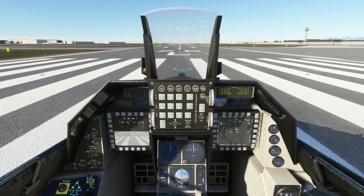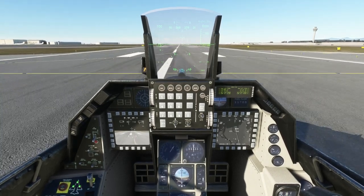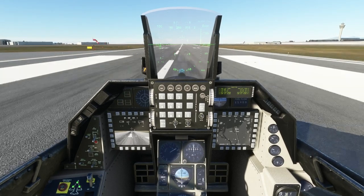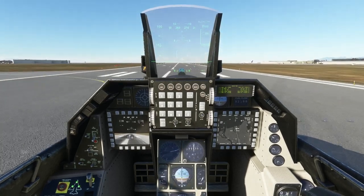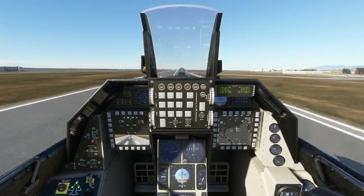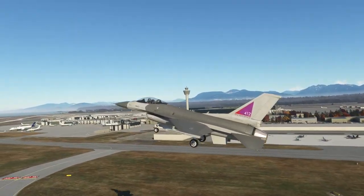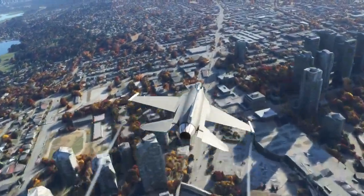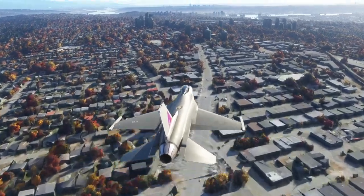Hello everyone and welcome back to Microsoft Flight Simulator 2020. The SC Designs F-16 got a recent update — version 0.8.0 — and I decided to try it out during a live stream to see the improvements. Mainly they were visual improvements: the afterburner effect and the cockpit. I have my own custom livery here that may or may not be relevant to what eventually happened during the live stream, and I was taking off at Vancouver just sort of enjoying myself.